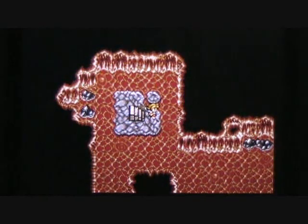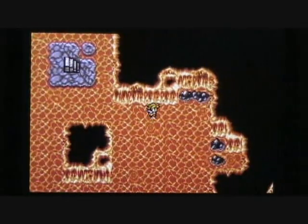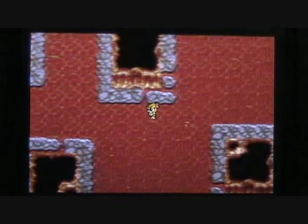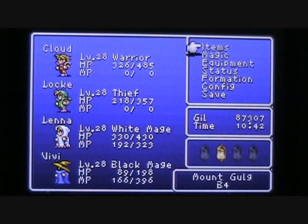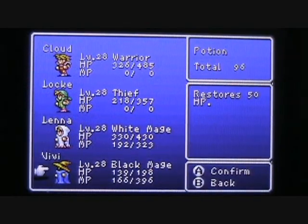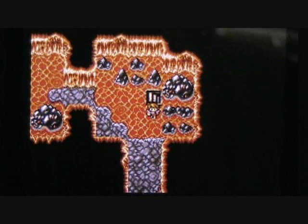Here's the staircase — we're down on the fourth basement level but we're going to have to find a staircase that will take us back up to the third basement level. This floor has a whole lot of lava to walk through. If you don't want to encounter monsters you can walk through the lava, but keep in mind that your HP is going to decrease by one with each step, so probably a good idea to keep an eye on your HP, particularly your weaker mages. I'll go ahead and throw a potion on Vivi.